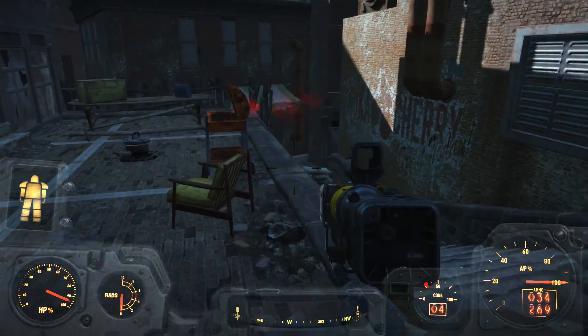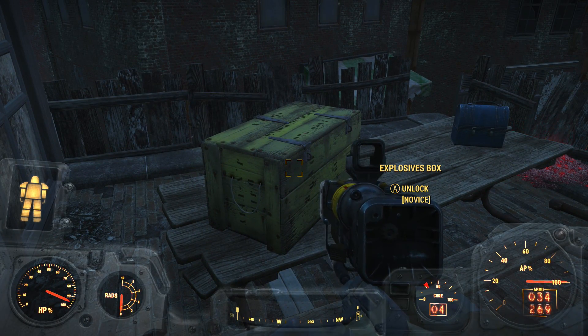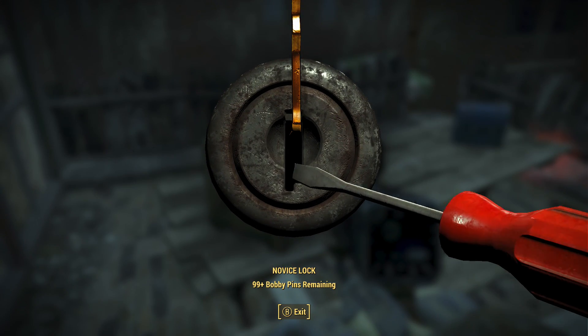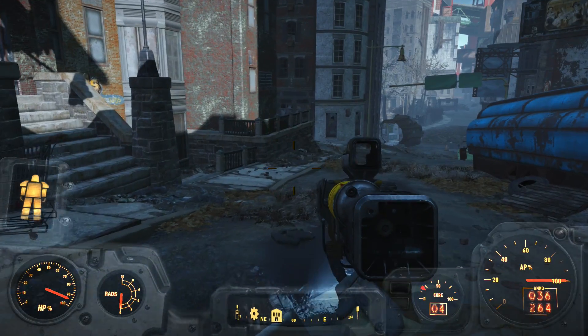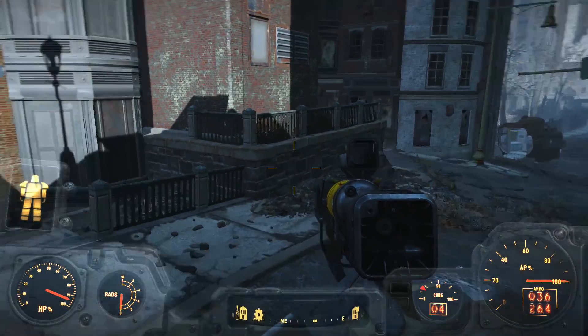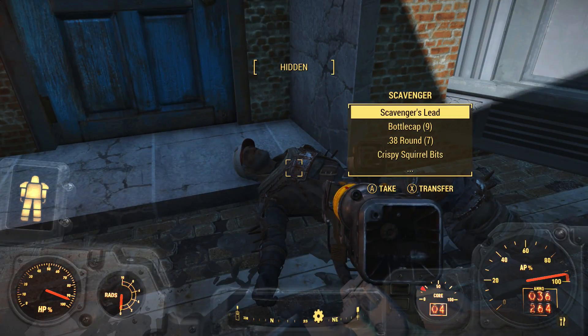Now I can throw out a critical and a second critical and then probably charge up a third within a single VATS round very easily. If I'm at full action points, I can get three, maybe even four criticals. If I've got two stored up, I might be able to get four criticals in a single VATS round, which would be very cool. The most efficient way to do the Silver Shroud is to go and get what I need first.